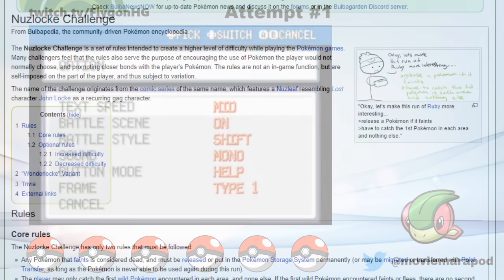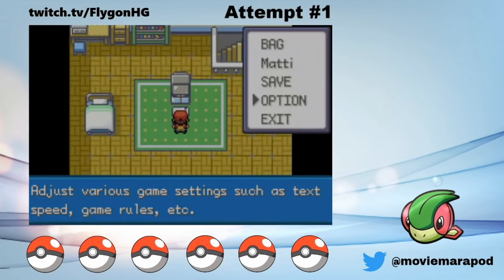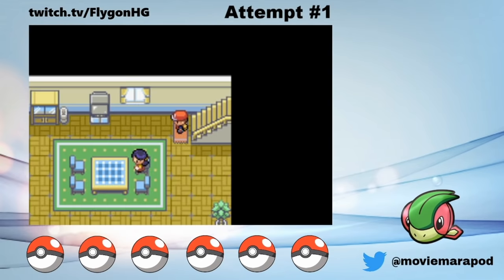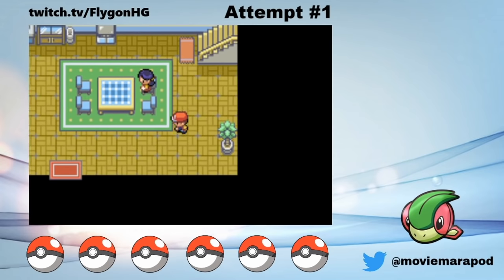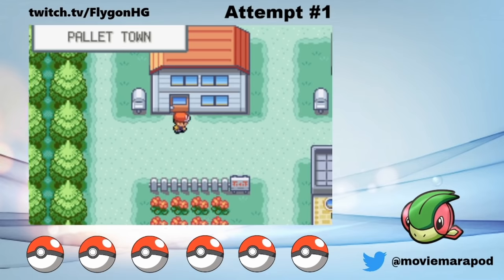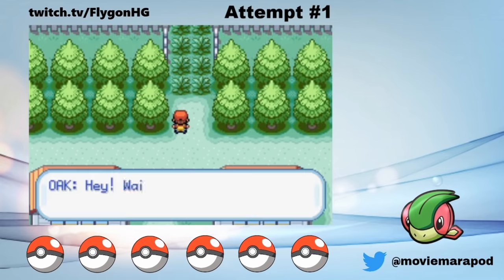A Pokemon Nuzlocke is a playthrough of a Pokemon game where the player plays by a set of rules to make the game harder. This is because Pokemon games, in general, are stupidly easy. So sadistic adults like myself make the game harder for themselves so that they can relive the nostalgia of their youth. Now there's a lot of variants of Nuzlocke run throughs, but the most basic Nuzlocke ruleset comprises of three rules.